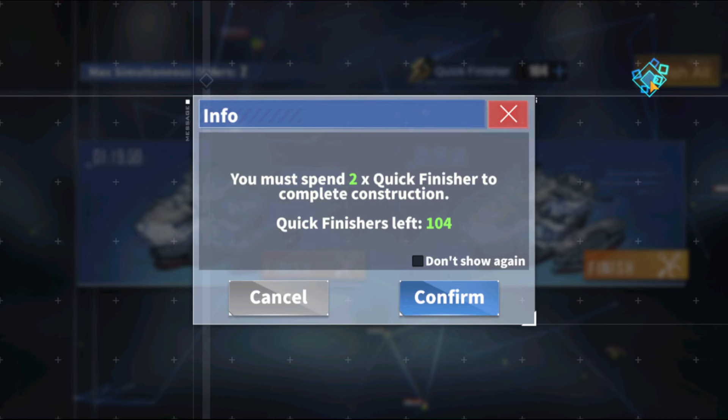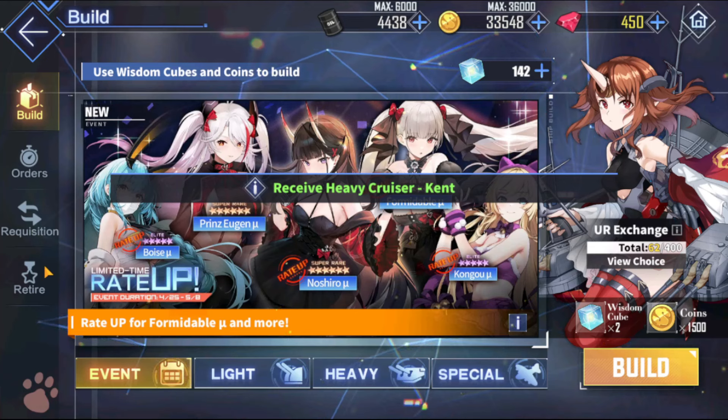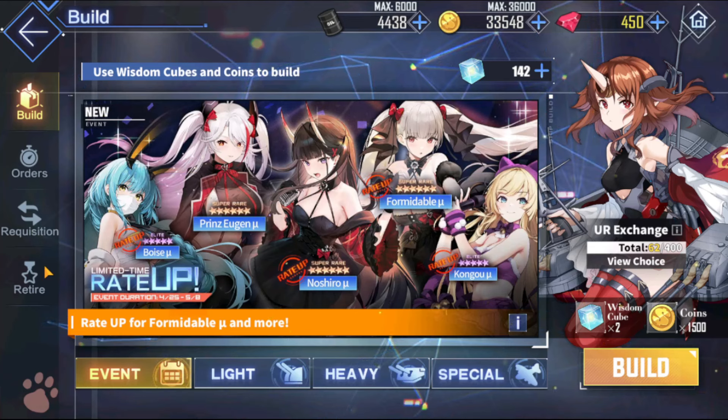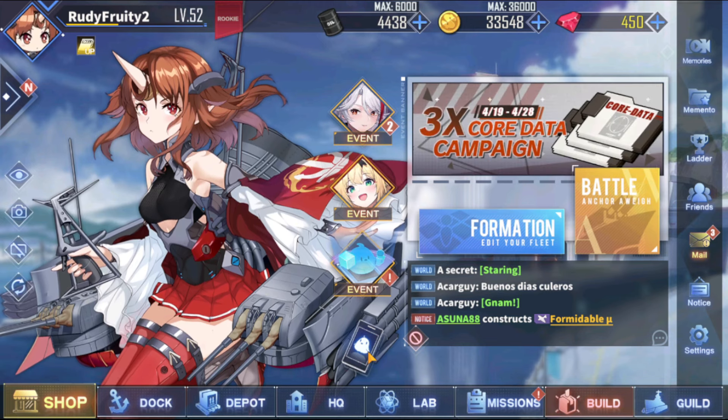Let's do two more pulls just to round out the three pulls I need for the day. Not bad — at least we got one of the event ships from those pulls. My advice to new players is to just do your three daily pulls during the duration of the event, and then go a little bit further on the last day so you can try to get all of the ship girls. I'll probably pull until my cube count goes down to 50, unless I sweep the banner beforehand.